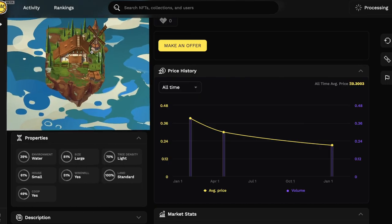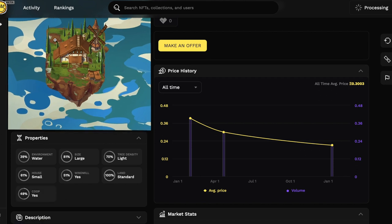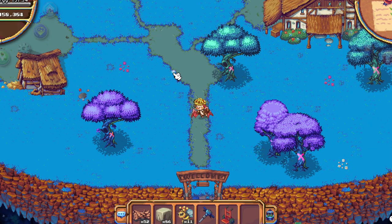First of all, you can look on OpenSea or any other exchange for the NFT traits. You cannot change those. If your farm does not have trees, a windmill, or a coop, you cannot add them. For example, my land is missing a silo and has light trees instead of dense forest. So be careful about that when you buy it.